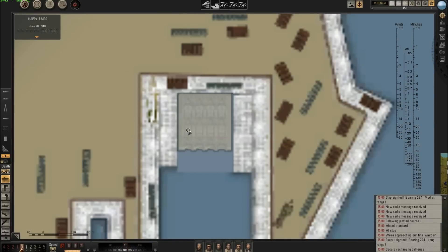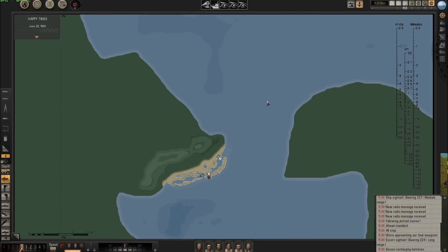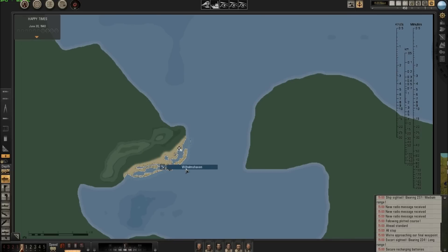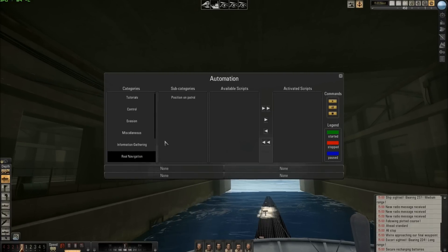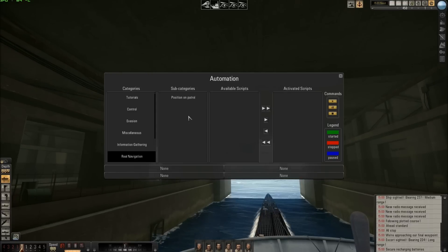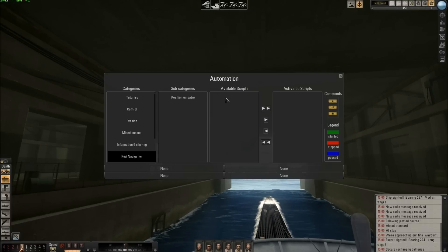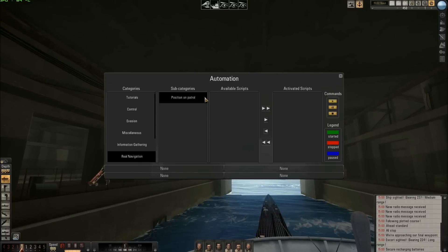I have an X — here is my position. I cannot see where my tail or head is, and I cannot see the symbol of other ships on the map. It's like in real life. I go to real navigation. This is a tutorial — there are some scripts made by Trevally, and we can play them because of the automation implemented by the developer in this interface.